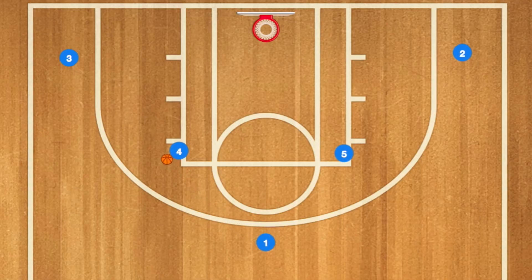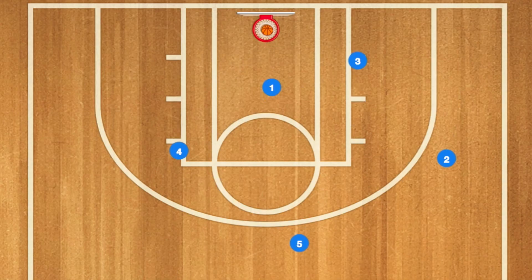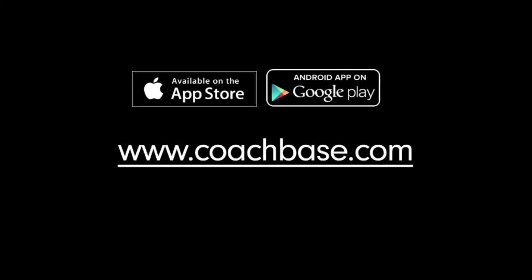In this second option, we're going to do the same. 1 is going to pass to 4. He's going to cut towards the rim and screen for 3. Still going to have that passing option. 1 is going to come towards the ball again. 4 is going to pass on the ball. And now 1 will drive to the rim. He can either go for the layup or dunk, or pass to 3, 2, or 5.